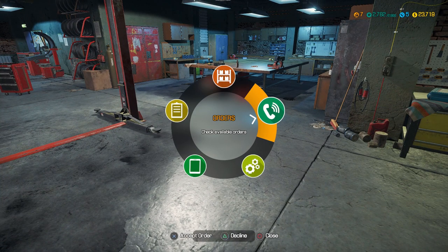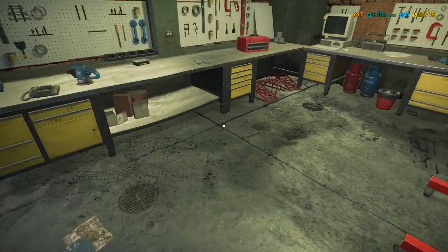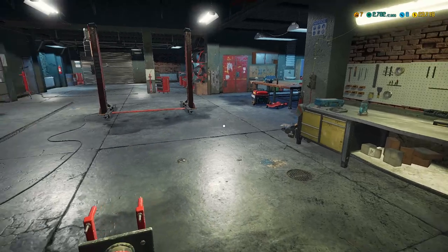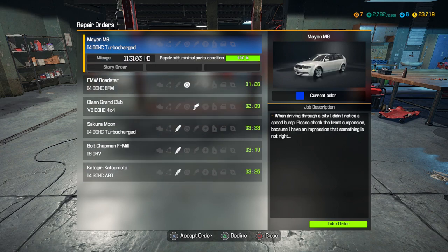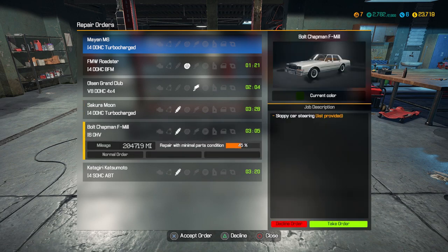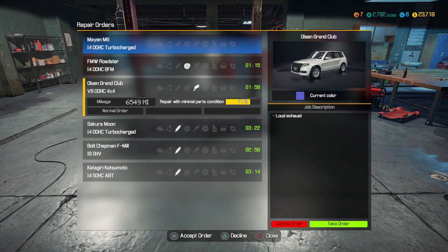I'm going to have to play off camera a lot, I'm guessing, because we're only level seven. Most of those levels I did get off camera. You can change the radio station. Let's do some house music. 93.9 — that would be the house music station. So let's take an order, Jinx. There's a job: driving through seat of the suspension, brake system, loud exhaust, sloppy steering. Let's take a look at the exhaust — we haven't done an exhaust yet. We'll take that one and see what all this entails.